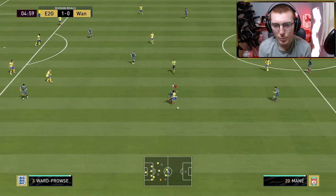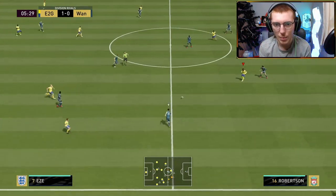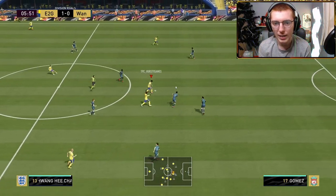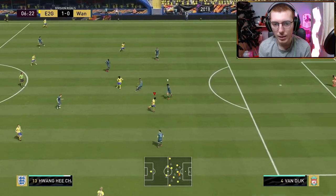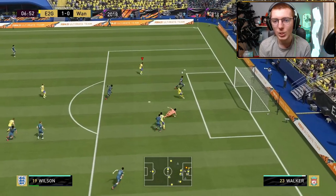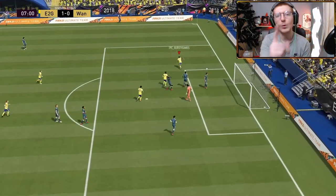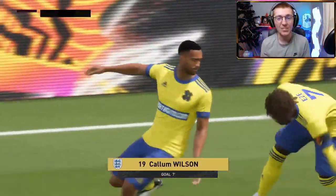Forsberg in a tight spot, done well to get that ball out. Found Ward-Prowse, he's held off what I think was Sadio Mané. Ball to Hee Chan, Hee Chan plays it to Eze, back to Hee Chan — Hee Chan through, 1-1... oh, I probably should have taken that. But Wilson gets the rebound — we go 2-0 up against this team! Absolute madness.